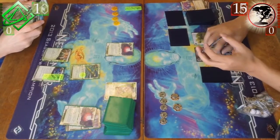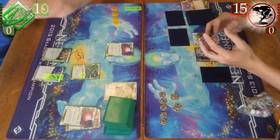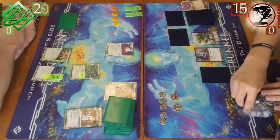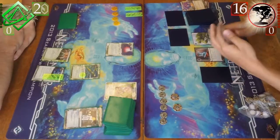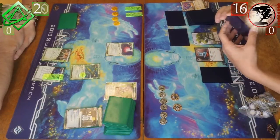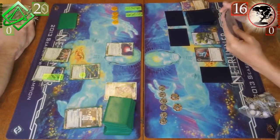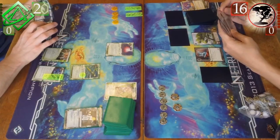On the run, I trashed a Jackson, and I think this was a misplay. I probably should have kept the money and not proced there. I'm not sure why I proced — I guess just to get money. But if I had not spent to trash the Jackson, it would have given me another dollar, which I could have used with Sure Gamble to get me out of this rut. This deck doesn't need a lot of money to run, but it needs a little bit more than one credit. Even if I had four credits, there's a lot more I could do with it.